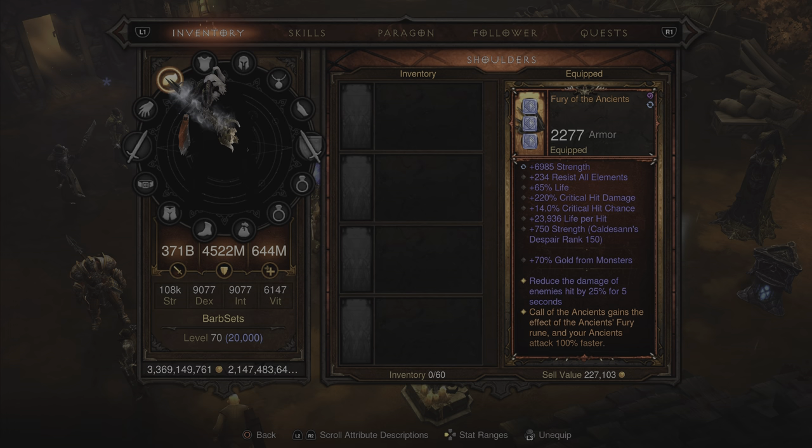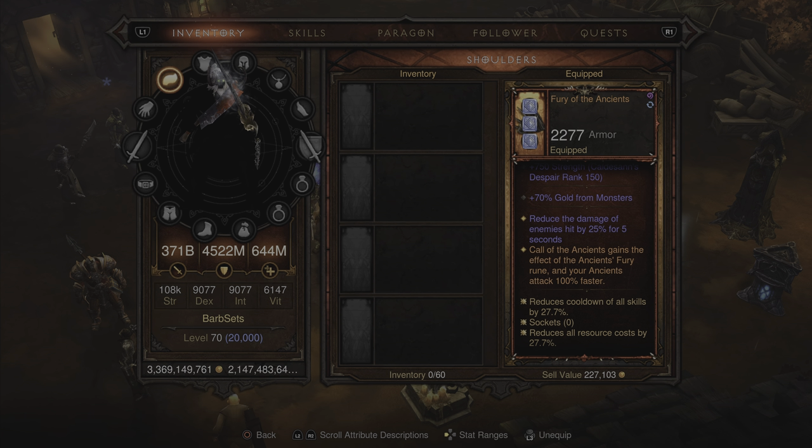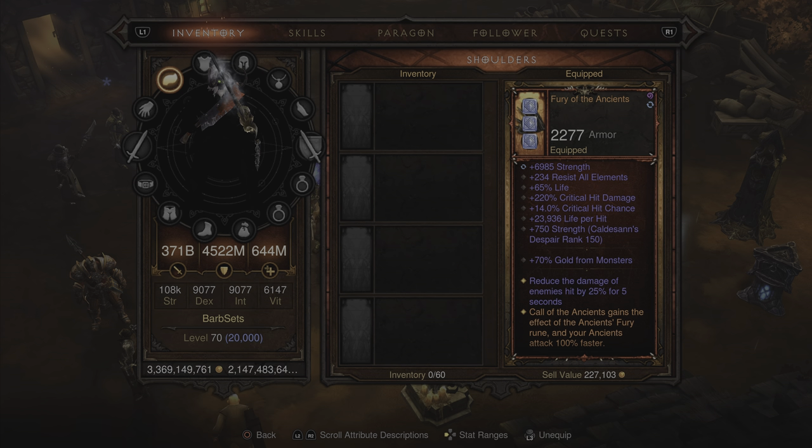Moving into the shoulders, these are the Fury of the Ancients — slightly more strength than the gloves, but otherwise pretty much identical. The legendary bonus reads: Call of the Ancients gains the effect of the Ancients' Fury rune, and your Ancients attack 100% faster. Everything else is pretty much identical to the gloves.